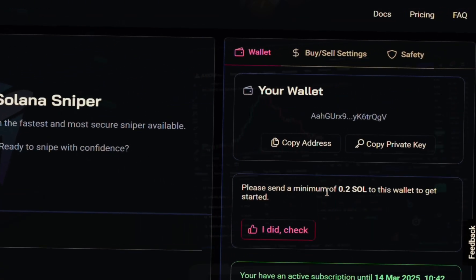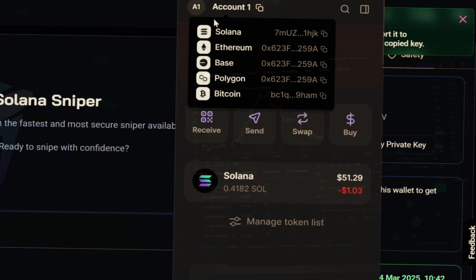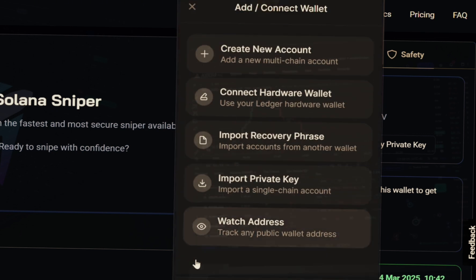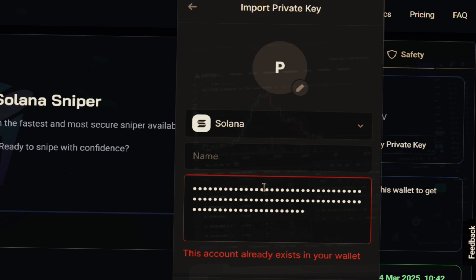The interface says to please send a minimum of 0.2 SOL to this wallet to get started. Before we do that, we're going to copy the private key and import it into our Phantom wallet. Click on your Phantom wallet, go to the account section, scroll down, and add a new account. Click the plus button, scroll down to the fourth option where it says 'Import Private Key,' and click on that.